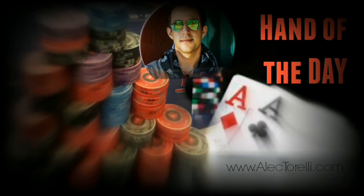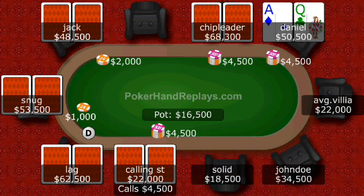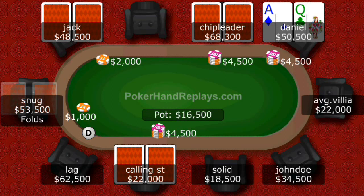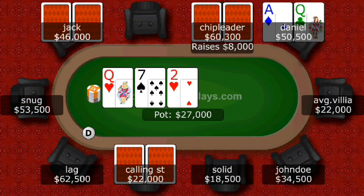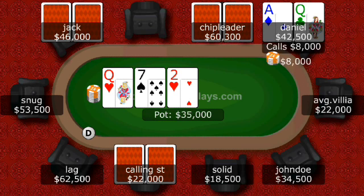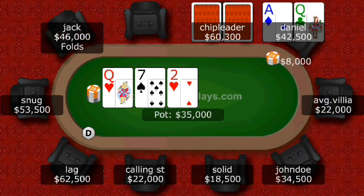So you're representing a really strong hand by re-raising pre-flop. And if he does go all in on you, then you can be pretty sure that he has you beat. Two other callers enter the pot, so the pot is 20,000 and we see a flop of queen, seven, two with queen and two of hearts. So he bets 8,000, you call, the other two people fold. Now the pot's 36,000.